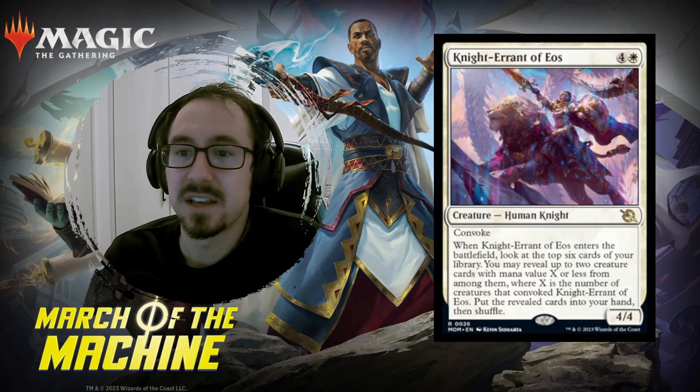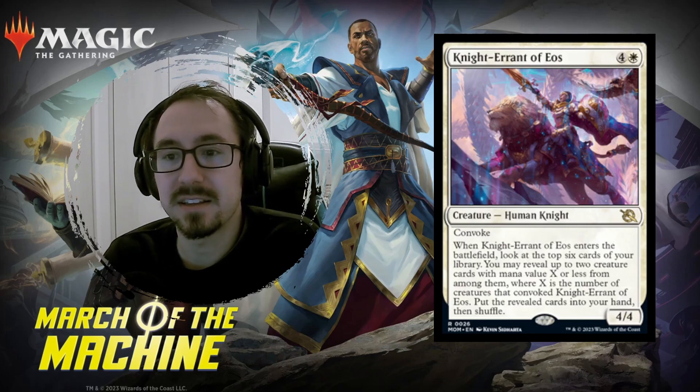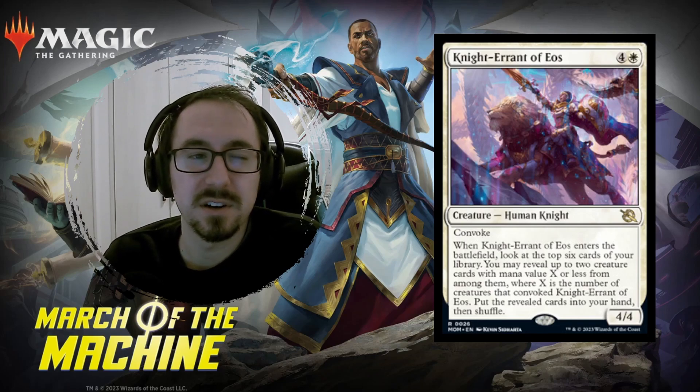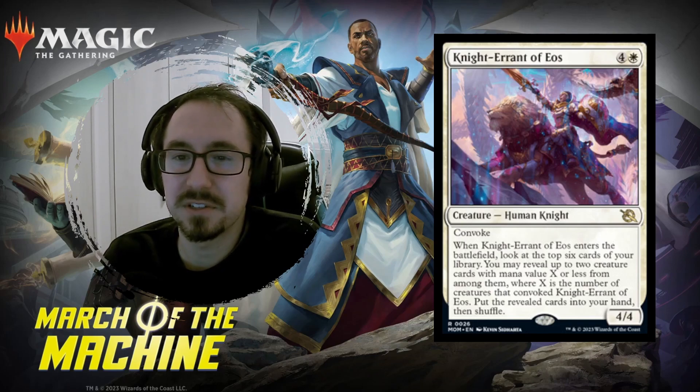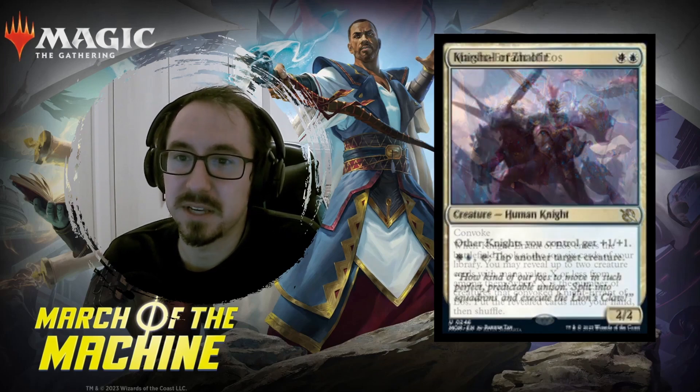Next one, Knight Errant of Eos. This is a creature which is five mana for a 4/4 with Convoke. If you Convoke stuff with it, then it draws you some cards. You do need to have a decent number of two or three mana creatures to get that Convoke effect off. Yeah, we'll see.